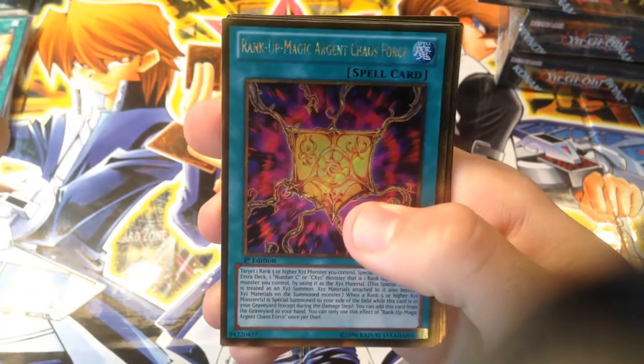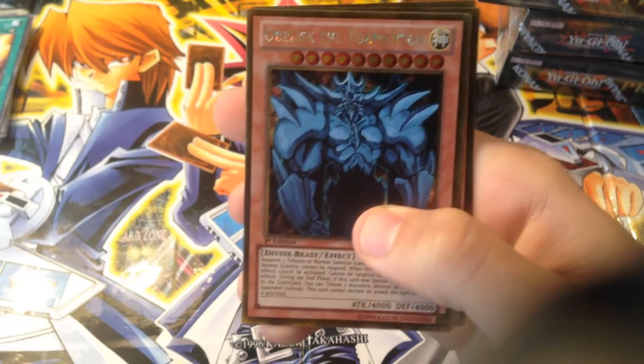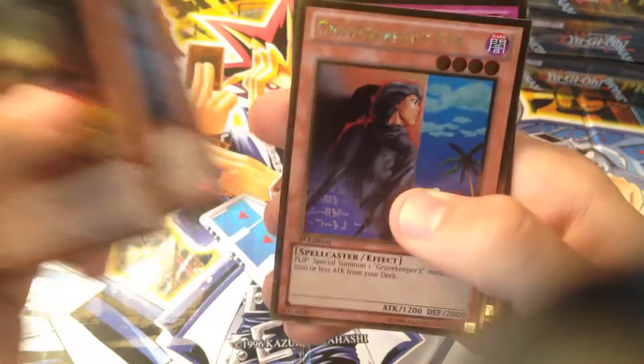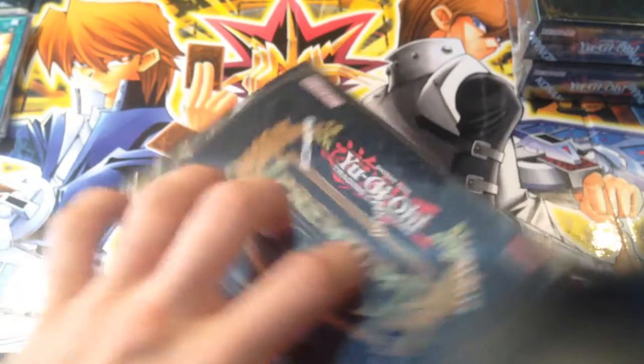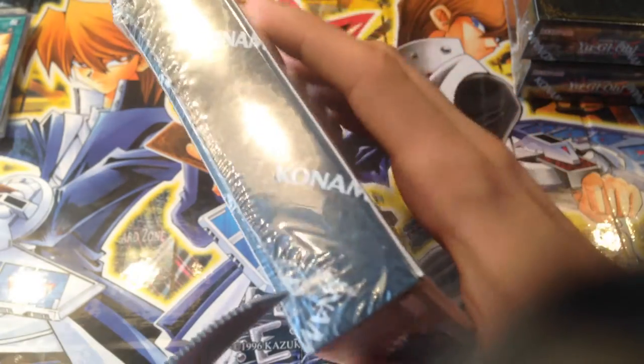We got Longfire Blossom, Rank Up Magic Chaos Force, and Obelisk the Tormentor — I got two Egyptian God cards! Gravekeeper's Spy and Mirror Force. This is a crazy box. I gotta get another one — I'm honestly thinking about ordering one right now. I'll look around and see if I can get a good deal on one.